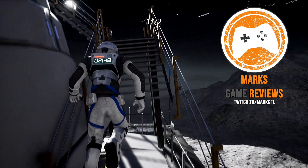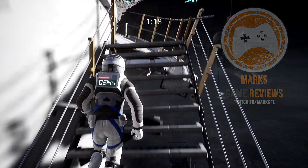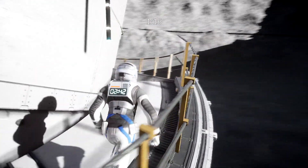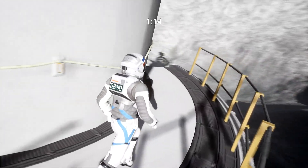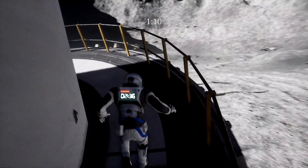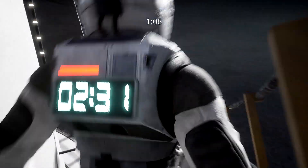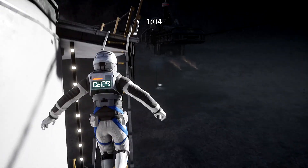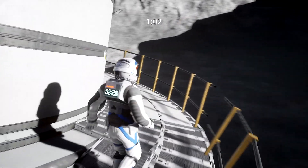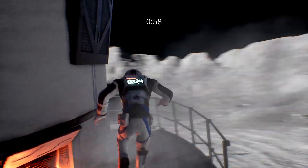Set a few decades in the future, the Earth's energy supply has just simply run out. But those clever boffins have discovered that the moon is actually full of rocks that can provide us with all the energy we will ever need. So a moon base is set up, colonists installed, and energy is beamed back to Earth to power everything, and life goes on — until one day when the lights in Moon Base 1 just suddenly and mysteriously go out.